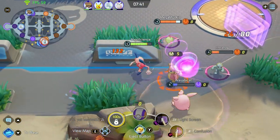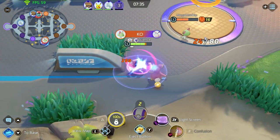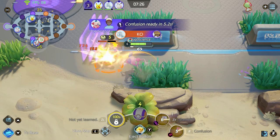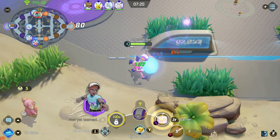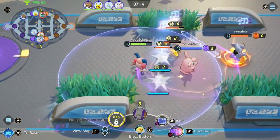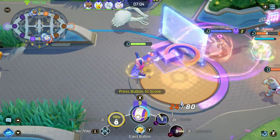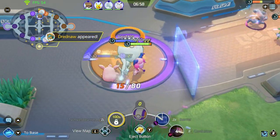I'll stun the Machop and try to take some hits for Wigglytuff. We got another kill, and the Ralts is in trouble. Wigglytuff went down during the fight, which is unfortunate, but we did so much farm and so many kills. Barrier is ready. I like to have the wall preset and ready so I can drop it whenever my opponents make a move — I don't want to guess where the wall will be, I always want it ready.